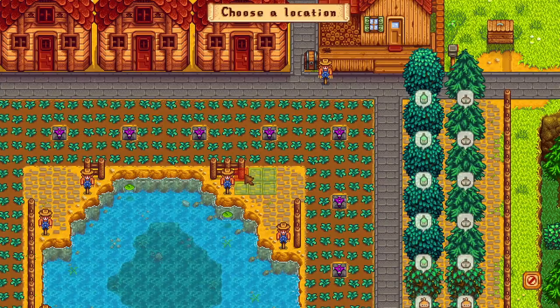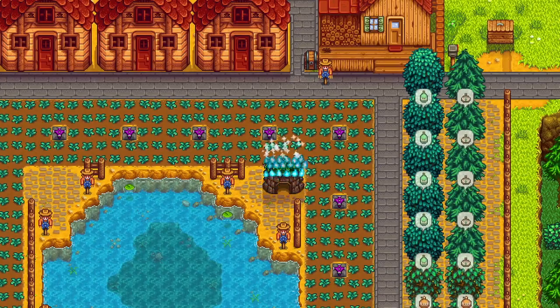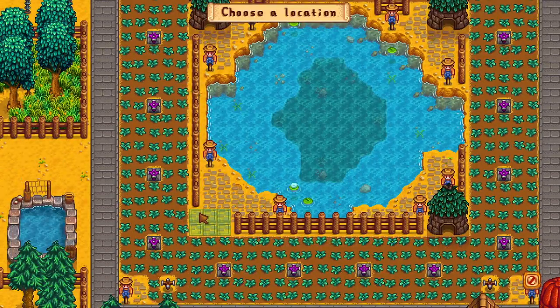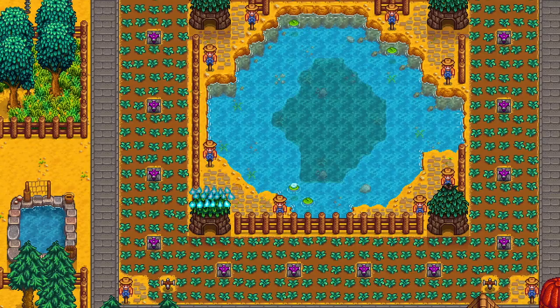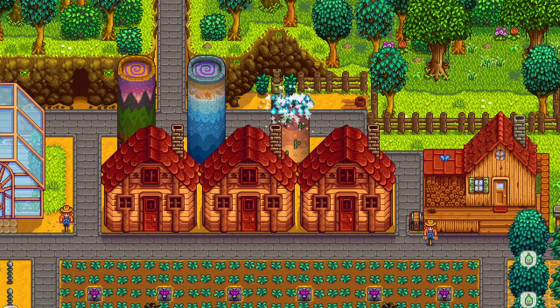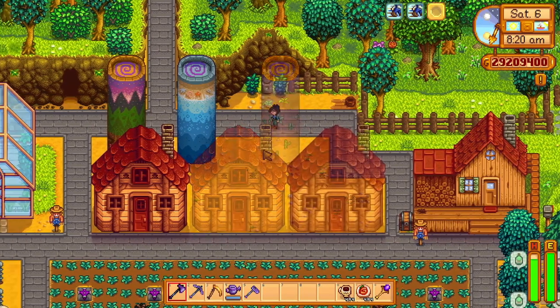After completing the community center, it was time for the Junimo huts to be placed. It was going to be a little funky with my current setup, but I decided to place four of them in each corner of the pond's fenced-off area. Plus, obelisks — a replacement for warp totems — were placed down in the areas behind the sheds: the beach warp, the mountain warp, and the desert warp.